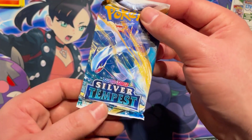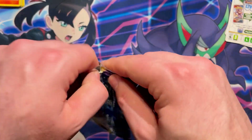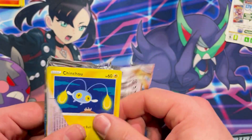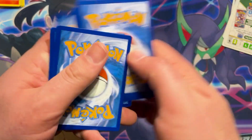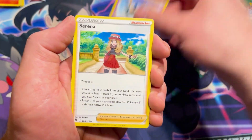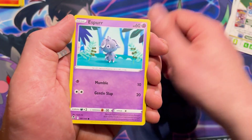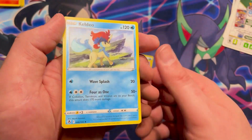We're on the very last pack — Silver Tempest. Does this contain a decent pull? Sure hoping so. Give me your energy — here we go. Final pack, Silver Tempest: Darkness Energy, Gym Trainer, Sigilyph, Serena, Chinchou, Petalil, Litten, Smeargle, Espurr, reverse Medicham, and a non-holo rare Calyrex.